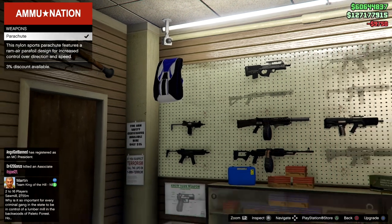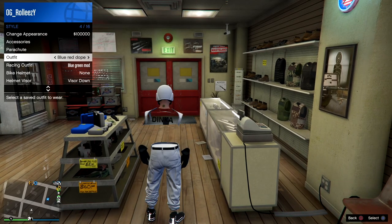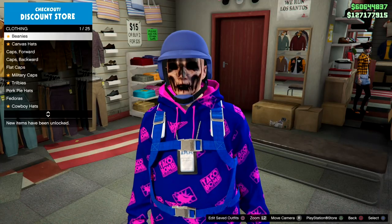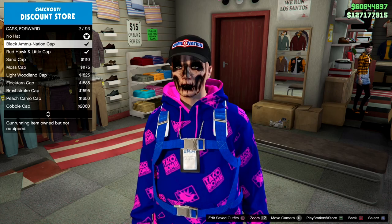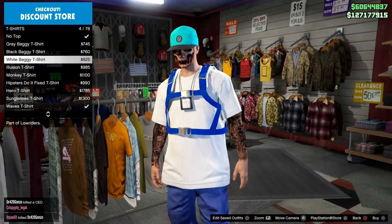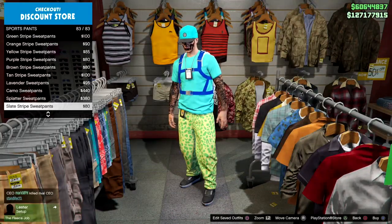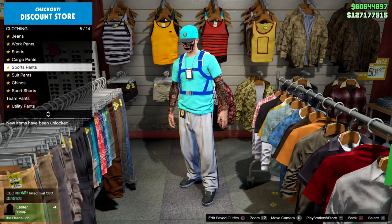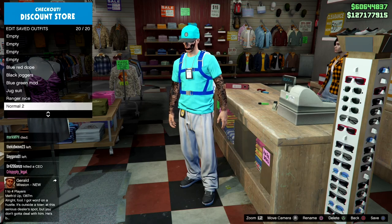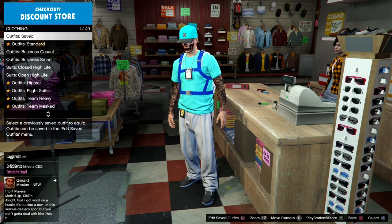I realized I didn't have a default outfit on my main character, so here's exactly what I put on: a crew t-shirt from the t-shirt section, white striped sweatpants from the sports pants section — which puts on the default shoes — and a hat. That's the outfit you want with the Israel parachute bag. Go ahead and save it.